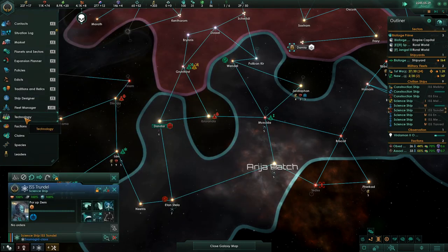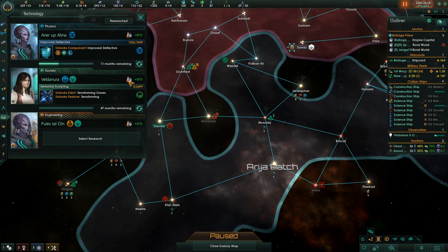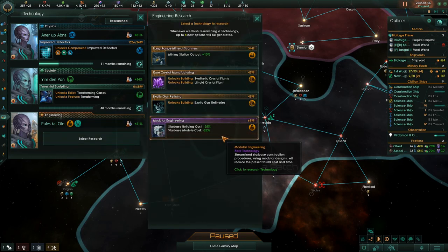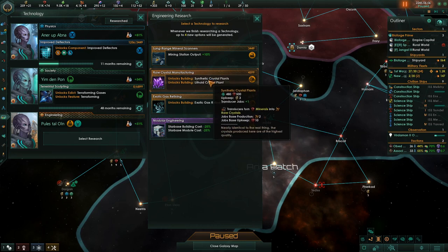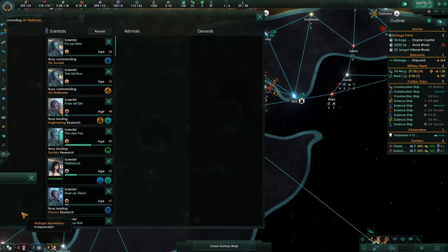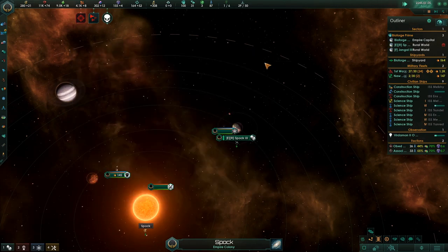We have a physics researcher. Terraforming Gases — that's exactly what I want. She's at 57%, and I have a New Worlds researcher at 54%, but I want her to get some levels so I'm going to let the new one do it. This person has Synthetic crystal plants and exotic gas refineries, and we need these things. There's also a nice rare technology here for Starbase building and module costs. I'm going to have the genius with expertise in Voidcraft do it.